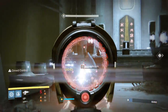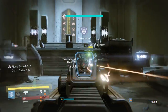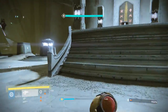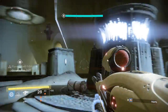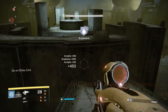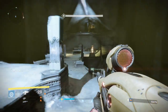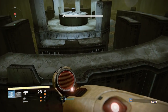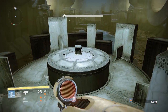Let's get started with the bottom of the barrel, the worst of the solar primary exotics. Before I reveal that gun, it's important to say these weapons are not too far apart. Unlike the arc and void weapons where one or two are just terrible and the top weapon is really good, the solar weapons don't have that — the gap between worst and best isn't that far.